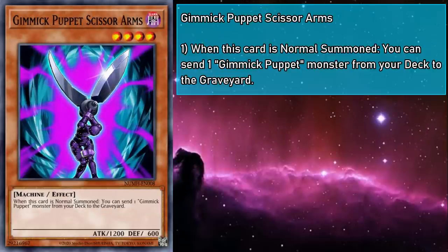Gimmick Puppet Scissor Arms is a level 4 monster with 1200 attack and 600 defense. When normal summoned, you can send a Gimmick Puppet monster from your deck to the grave. Not bad for an on-theme Armageddon Knight, but since it only works on normal summon, it's nowhere near as powerful. One of our best Gimmick Puppets thrives in the grave and needs a steady stream of monsters to fuel their effect — Scissors goes right for the deck because they prefer to cut to the chase.